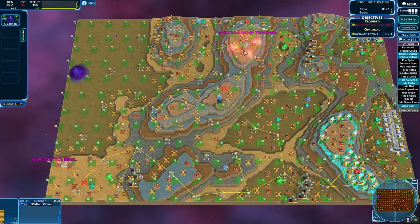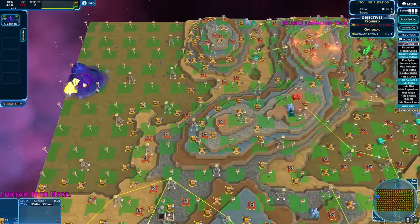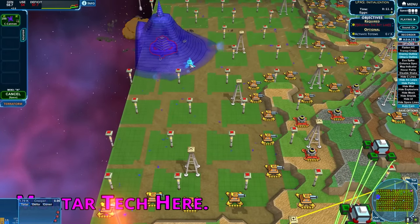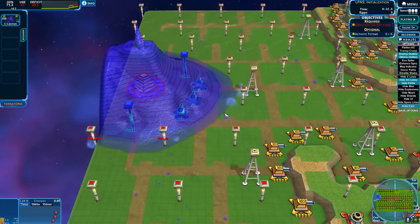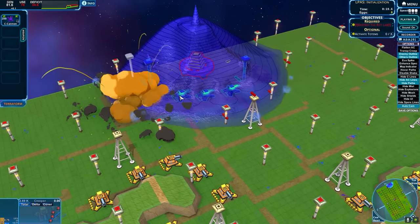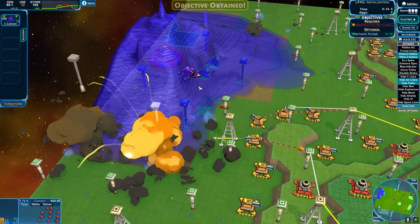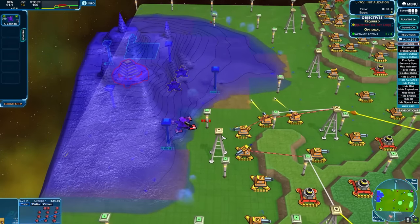Welcome to Creeper World, everybody. Today we're playing as the Creep, but not in a normal fashion. We have got ourselves some corrupted cannons. Look at these — very, very cool. So they absorb a little bit of creep to get themselves built, and now we've got a cannon. We can fly that up and it is going to start shooting out creep at our foes.